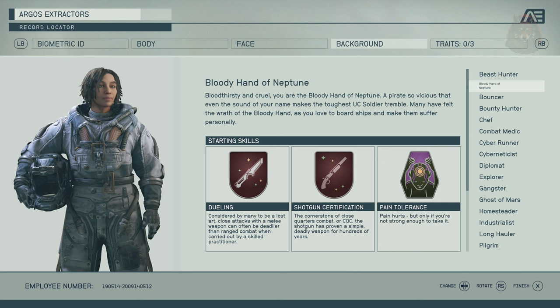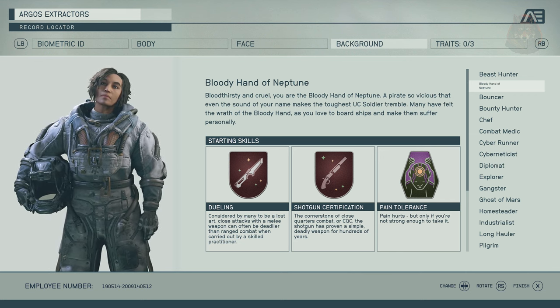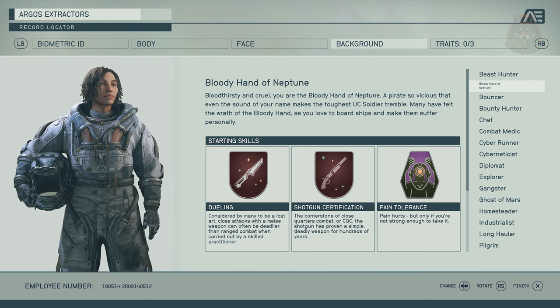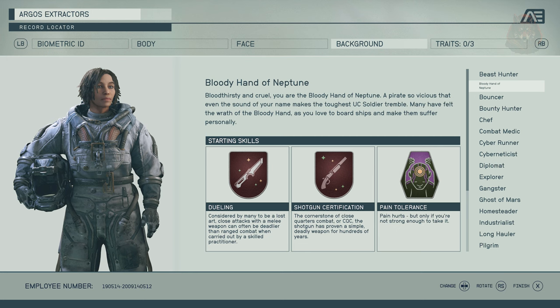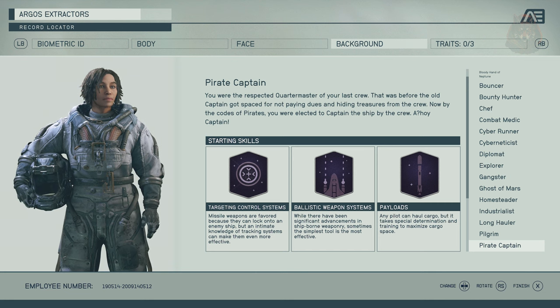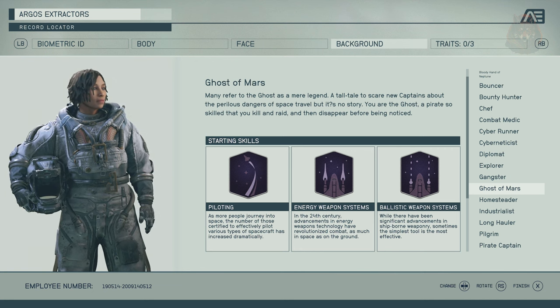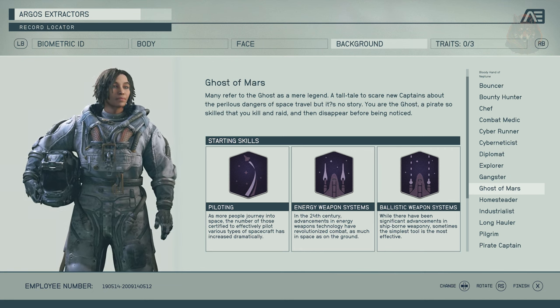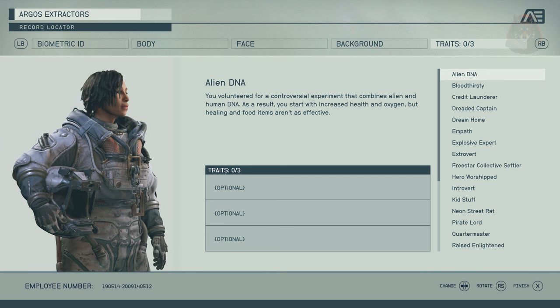Lore Friendly Backgrounds and Traits for Pirates adds lore-friendly backgrounds and traits to let you play as a space pirate. There are three new backgrounds: Bloody Hand of Neptune, where you love to board ships and make people suffer; Pirate Captain, where you are elected captain of your own ship and crew; and Ghost of Mars, where you enjoy killing, raiding, and disappearing unnoticed. The mod also offers nine brand new traits to go with these backgrounds.